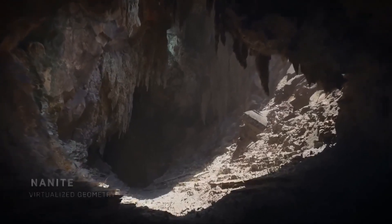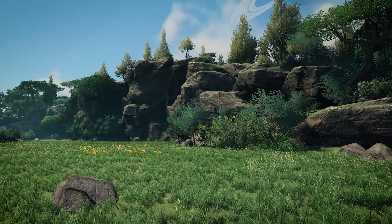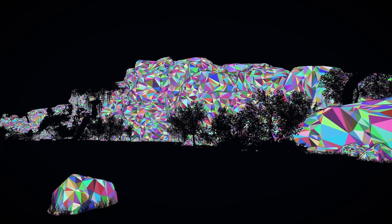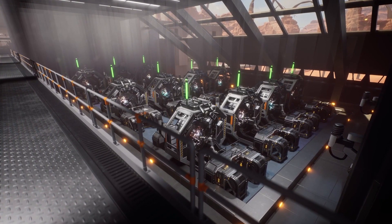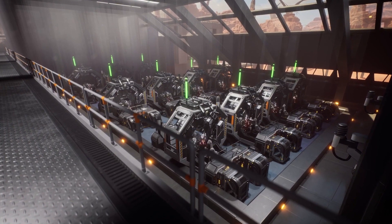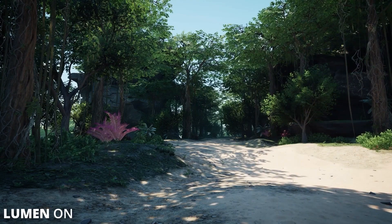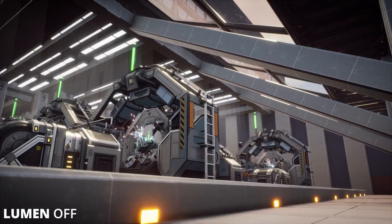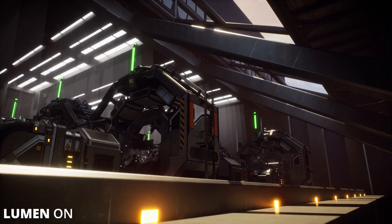Nanite is a virtualized geometry system to render high detail objects, which we're using for cliffs and rocks. We're also sort of unofficially supporting Lumen, which is the new global illumination and reflection system. I say unofficial support as we haven't tuned the lighting for the game with Lumen in mind, and we're unsure if we ever will be able to do so. Lumen is a cool feature for you to enable and try out if you so choose, but beware that it might be quite taxing on your system and there might be some issues here and there.